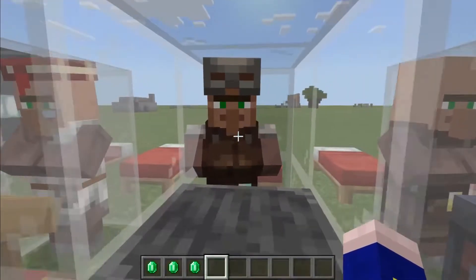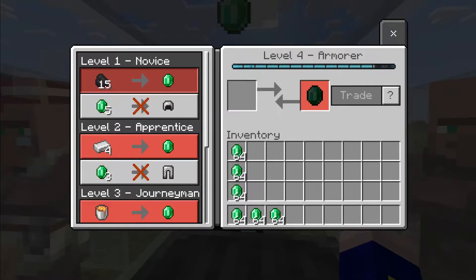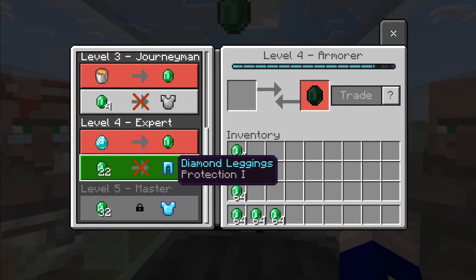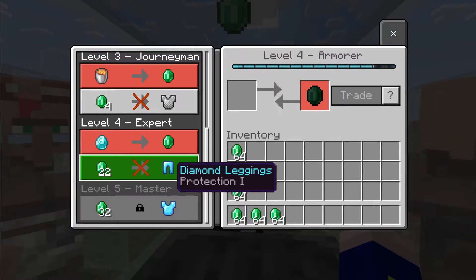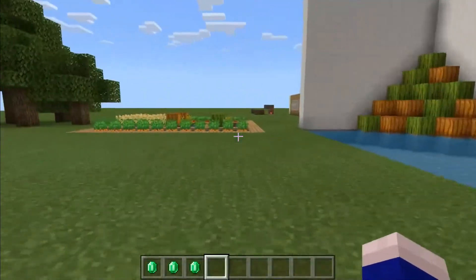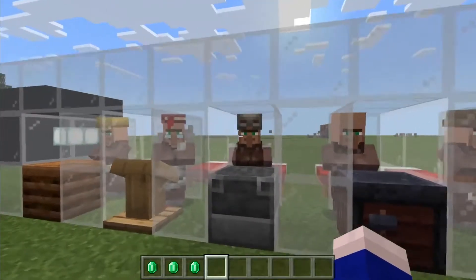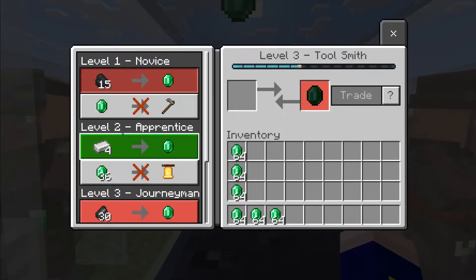So instead you can go on to the armorer here, who — if you buy some more of what I call these useless trades, stuff you don't really need — you buy lots and lots of their stuff so that it levels him all the way up to levels four and five, where he sells you enchanted diamond armor, which is brilliant. If you have multiple of these guys, you can probably get a full set of it. So already you've got a full set of enchanted diamond armor just from farming, or if you've got an automatic farm, literally just from waiting.